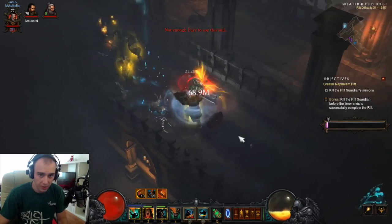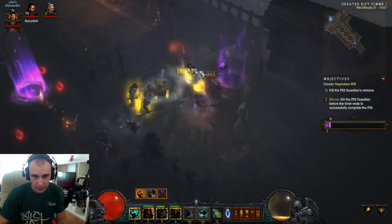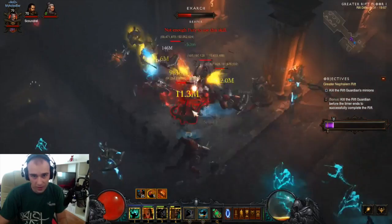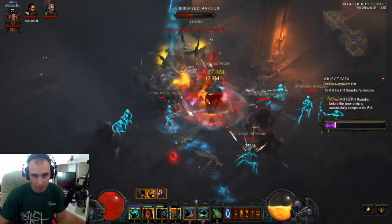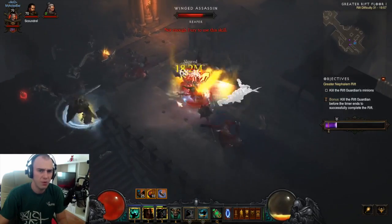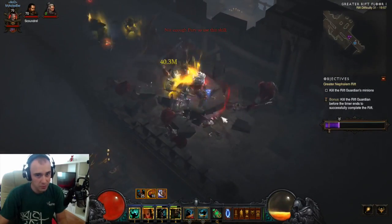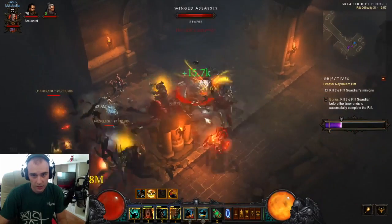Ring of Royal Grandeur — that stuff with the set items for the higher bonus. So instead of 2, we need 1. That's kind of handy. Because now, with each 10% of Fury spent, we get 3 seconds of cooldown from Wrath of the Berserker. And of course, 50% for the Elite stats for the Rifting — that's major.